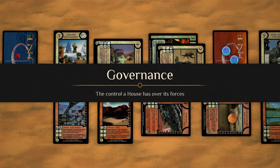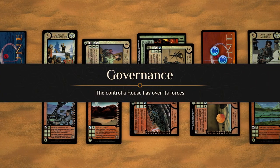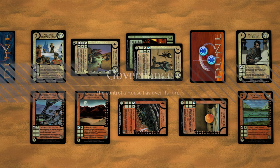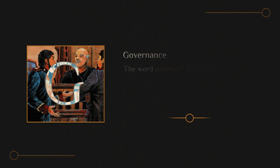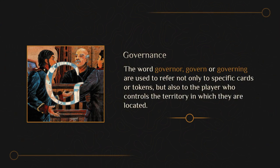Governance is the control a house has over its forces. A house governs all deployed cards and tokens in its territory, no matter who owns them. The word governor, govern, or governing are used to refer not only to specific cards or tokens, but also to the player who controls the territory in which they are located.